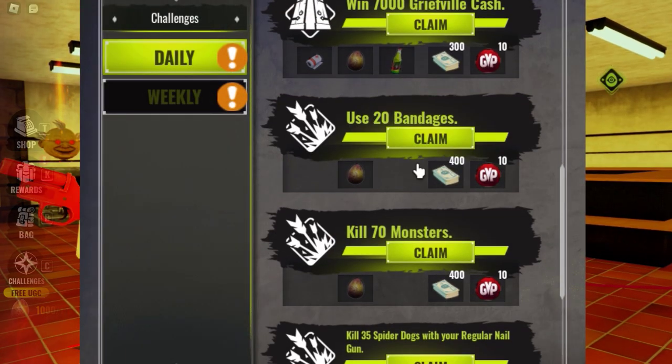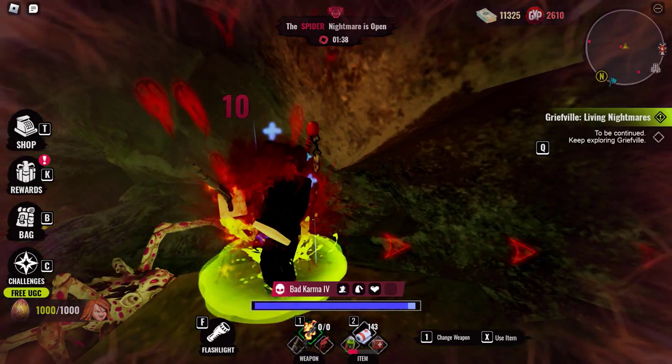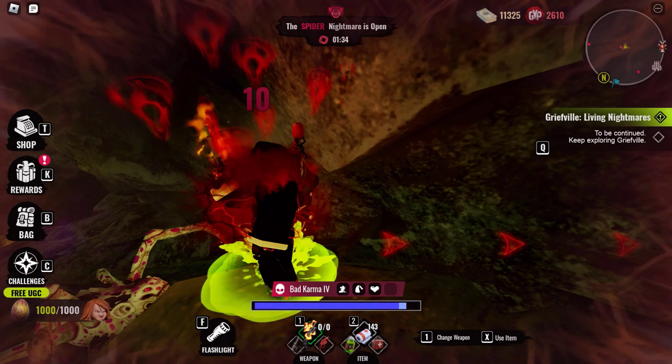Use 20 bandages — super simple. Just take damage, then use a bandage. You can also do this on purpose: walk into a spider, take damage, and you'll get this one unlocked quickly. Press 2 and X to use them.